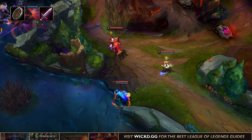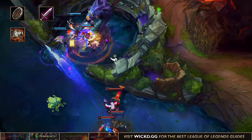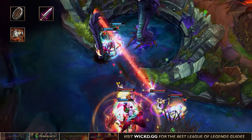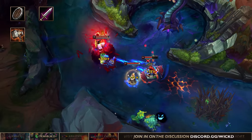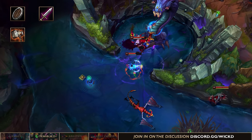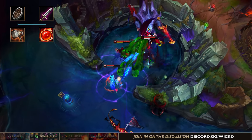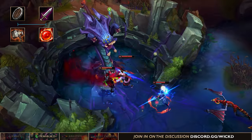On your first base you want to try and get a Caulfield's Warhammer, because cooldown reduction is absolutely essential on Aatrox and generally you win most lanes. Caulfield's Warhammer is better than Kindlegem because it gives you more damage and having more damage gives you higher kill pressure on the opponent. You can go Kindlegem if you're losing your lane and want to be more survival focused, but then you've either picked Aatrox into a bad situation or are already in trouble.